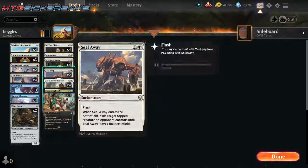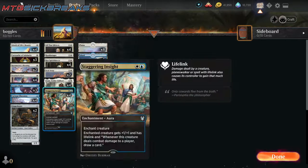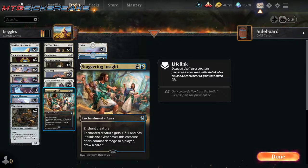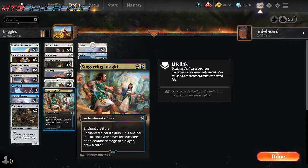Our best enchantment is All That Glitters — plus 1, plus 1 for each artifact or enchantment you control. That's kind of another reason why Ginger Brute is so good, because it counts as an artifact. Our second best enchantment is Staggering Insight — plus 1, plus 1, lifelink, and when it deals combat damage to a player, draw a card. This card is really good at getting us card advantage.